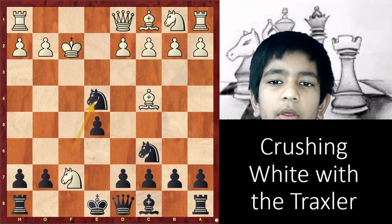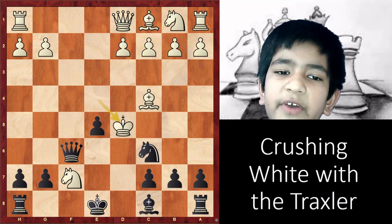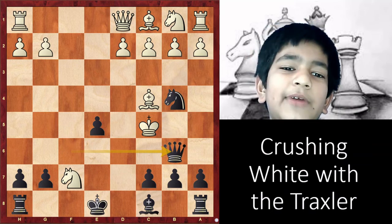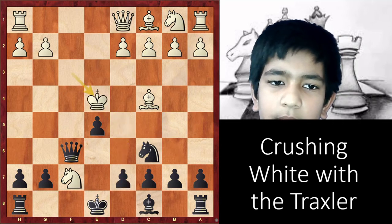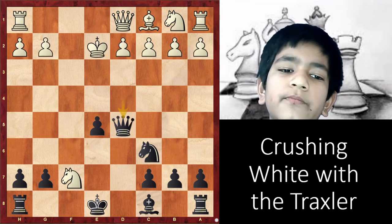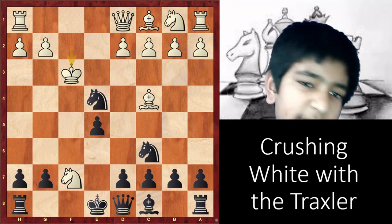Kg1 is definitely not the best move. If Kf3, then Qf6 check. Since white has come this far, he will take the knight. Then d5 check. If Kxd5, then Nb4 check. If Kd4, then we have Qf4 mate. And if Kc5, then Qb6 mate — just look at how far this king traveled from e1 all the way to c5. So after d5, if Bxd5, then Qf4 check, Kd3, Qd4 check, Kd2, and we simply take this bishop. If he takes our rook, then after the turning move Bg4 check, we win the queen. So Kf3 is also not a good move.